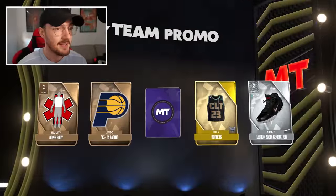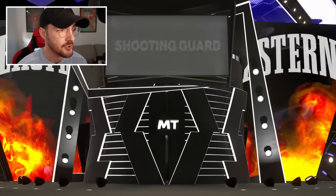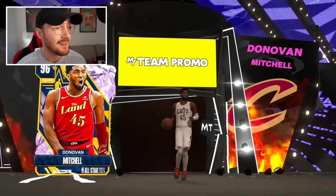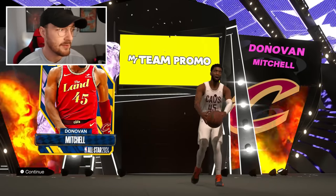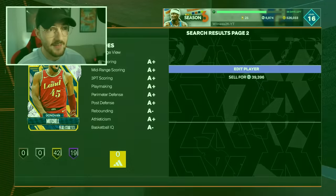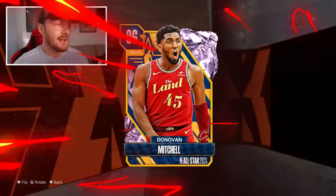For the final pack, it's a shooting guard — it's gonna be Donovan Mitchell, All-Star Donovan Mitchell. He's actually a really good pink diamond, and the fact that it's All-Star will help his value a lot. He sells for 40,000 MT, so 45k VC for 40,000 MT is not a good result. But 2K definitely juiced the galaxy pink diamond All-Star cards.